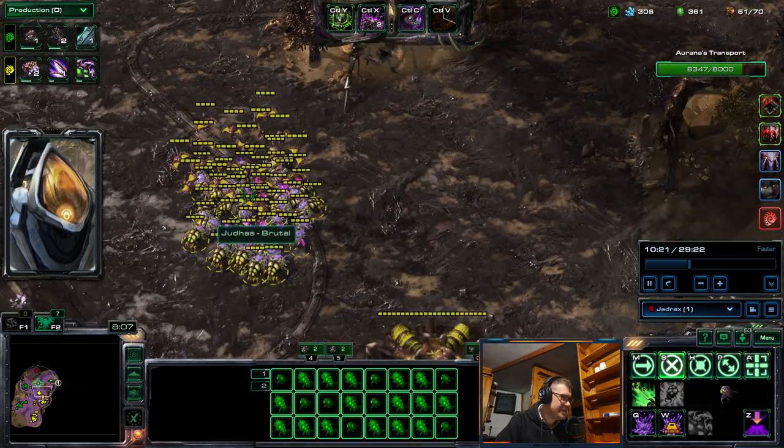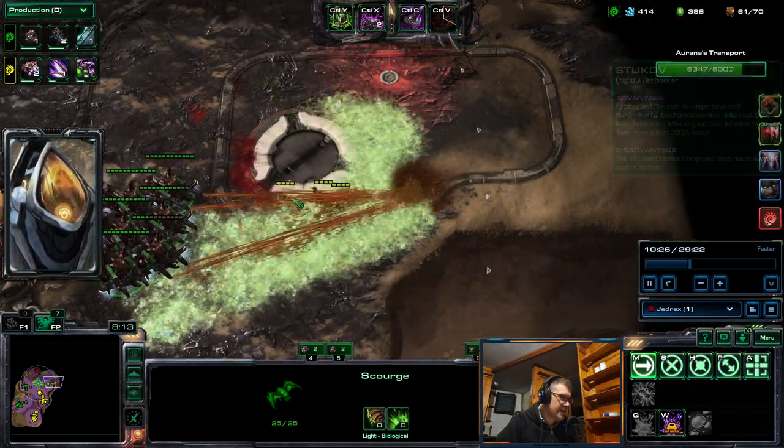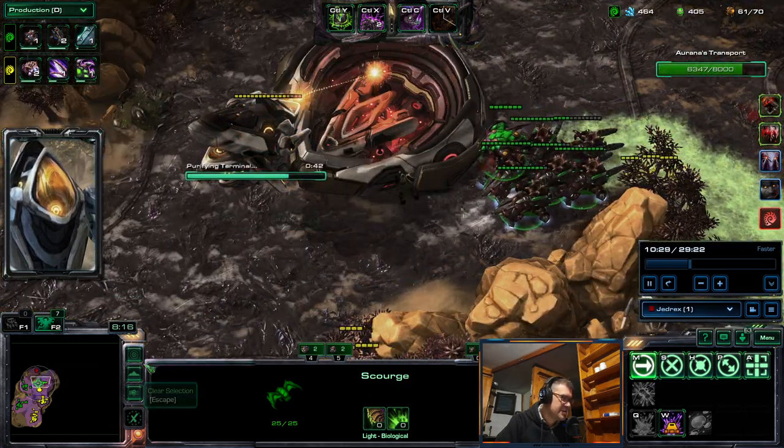Zerglings are fighting here. Banelings are being kept here. Also some Scourge. And also, slime is good at dealing damage and slowing the props — that's also the thing.